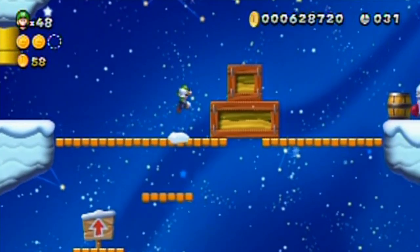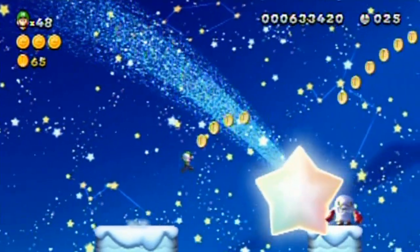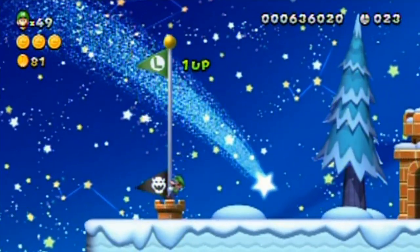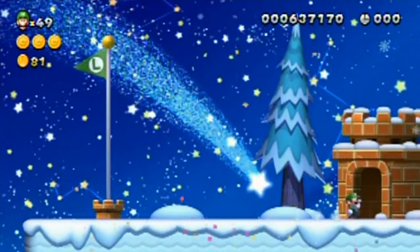I gotta get up here — yes! Because he destroys the block structure that allows you to get up to that last coin. I remember that from my first run — it's a mean trap because it basically forces you to redo the level, it's just too high up. Alright, it's cleared.